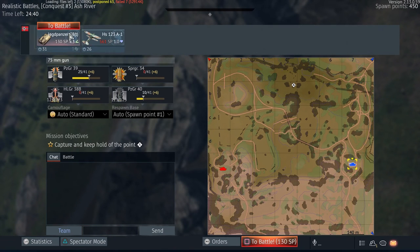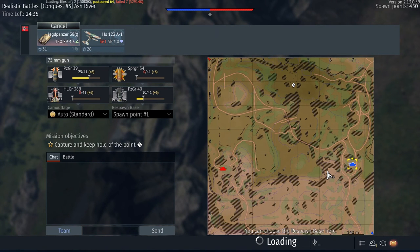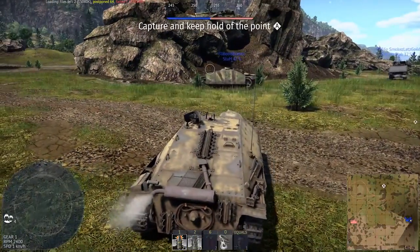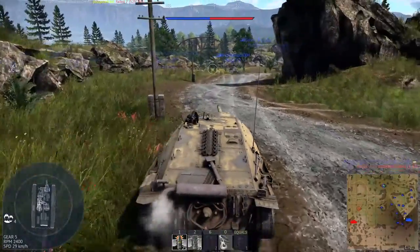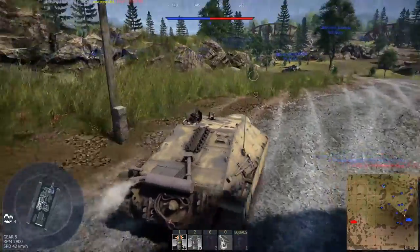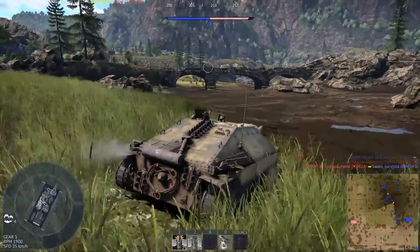We are in Ash River — this should be a good map for us. If we go up here to the sniping spot and the enemies are dumb enough, they will definitely come up here. This spot is going to be crucial for us; it's usually my main sniping spot that I regularly use, but currently it seems to be occupied by three people.